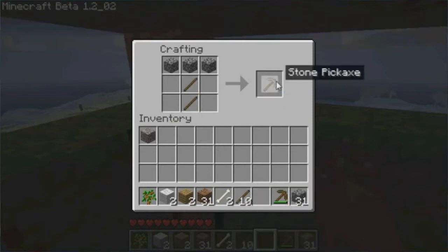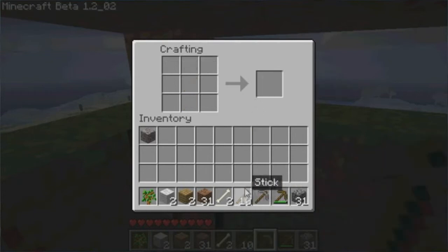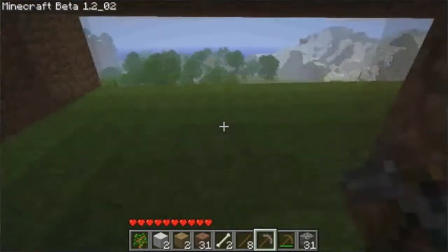This is how to make a stone pick — just three cobblestone, like we made the wood pickaxe. I will also show you how to make a hoe — a stone hoe — that's what you farm grass with. And that is how to make a stone shovel, which is what you would mainly use to dig up stuff like mud and weaker materials.